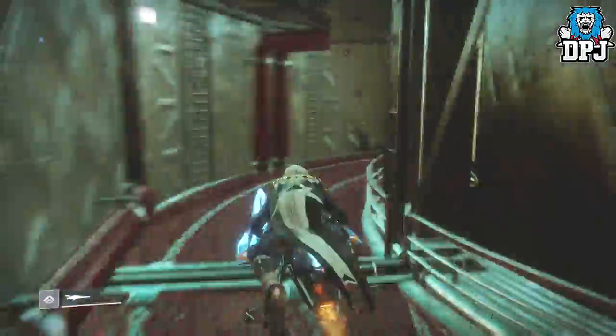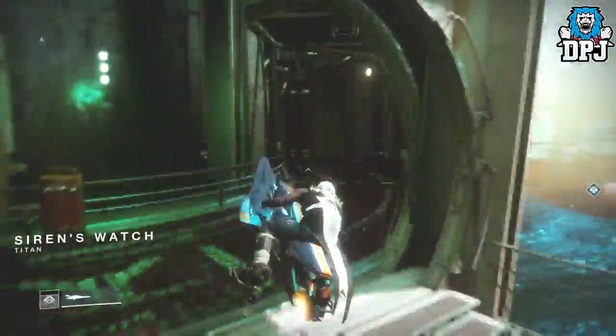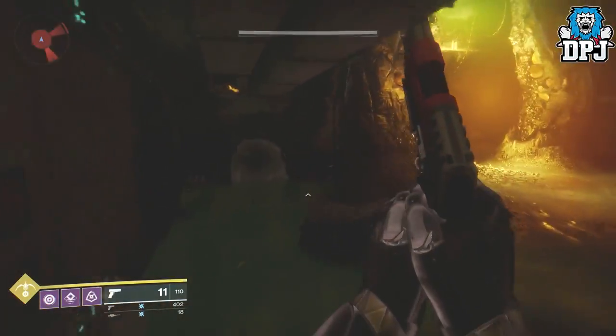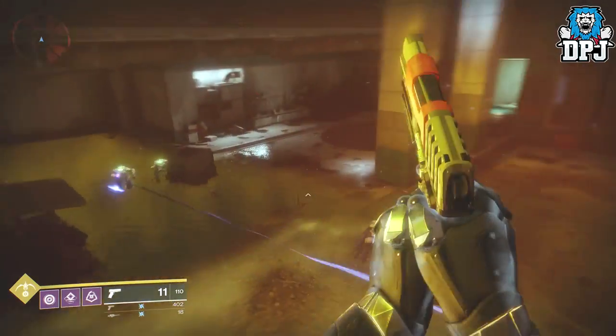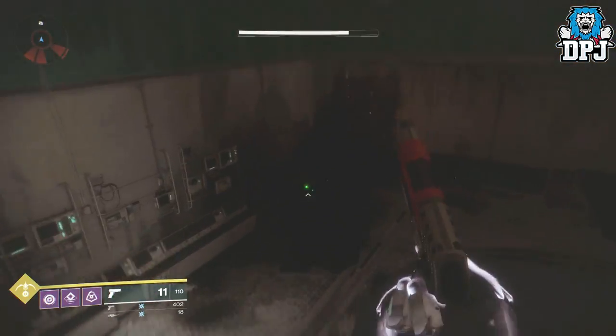If you load into a server and don't find a chest, it means somebody has recently picked it up and it's disappeared. What I do here is either run around the room a few times — you'll see it spawning as I do on screen — or travel to another server by loading up the Rig landing zone again. The process is fast, simple, and efficient.